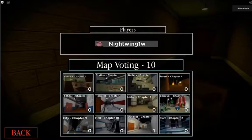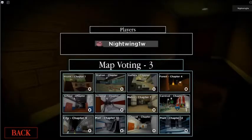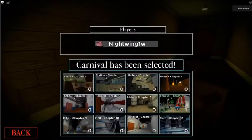You're gonna want to go into the carnival map — not the outpost — and yeah, you're just gonna want to select carnival. You should be in there in a second. Yep, carnival was selected!